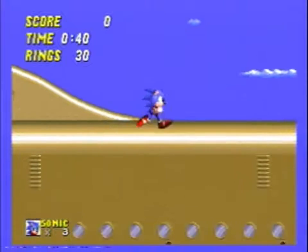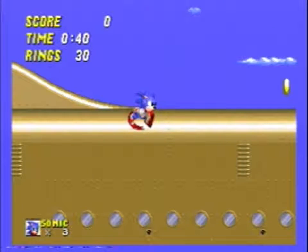When you land there, hold right until you get to about this point in the ground. You can see Sonic's nose roughly lines up with the ground. This is the point at which the game decides Sonic is now in a wall. Now you switch to left.